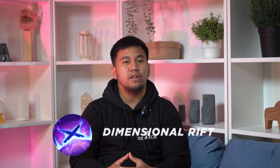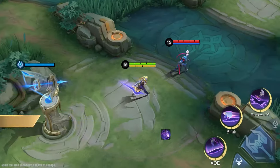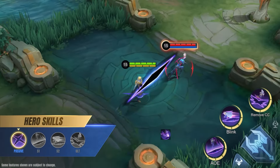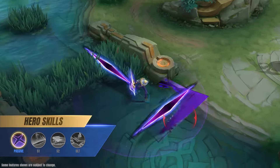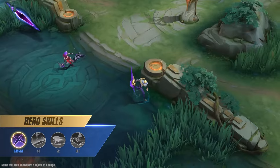Let's first briefly discuss the skills of Nolan. First is Nolan's passive skill, the Dimensional Rift. Nolan's skills will leave a Rift that slows down enemies. If this Rift comes in contact, it pulls enemies to the center and deals physical damage. Each activation fuels Nolan's energy, crucial for using his skills frequently.